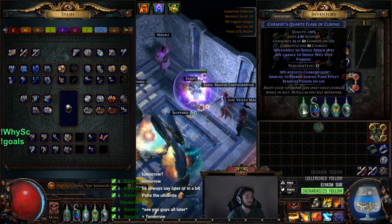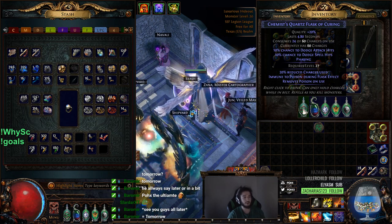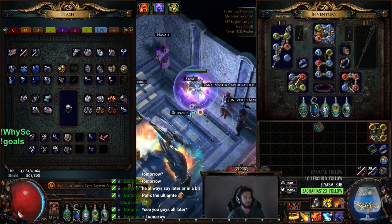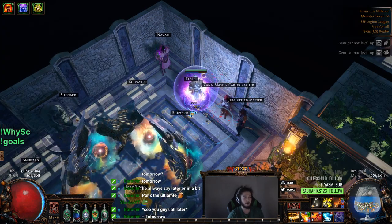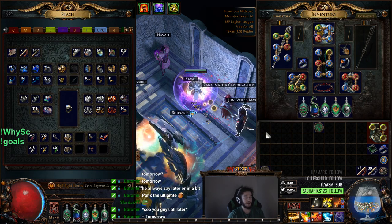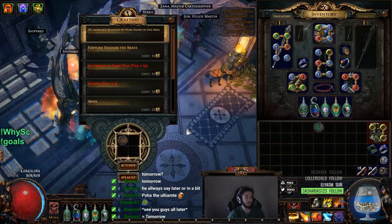I dropped the Life Flask because, honestly, a Life Flask is not going to save me from getting one-hit. The only time a Life Flask saves me is for sustaining. But if I get bursted down, it's not my life pool that matters — it's the fact that I lose all my mana as well, and a Hybrid Flask wouldn't really do much justice. Ideally, if I get hit really hard, I just kite around and get my regen back from playing a Sab. Anyway, let's jump into this Wasteland map.